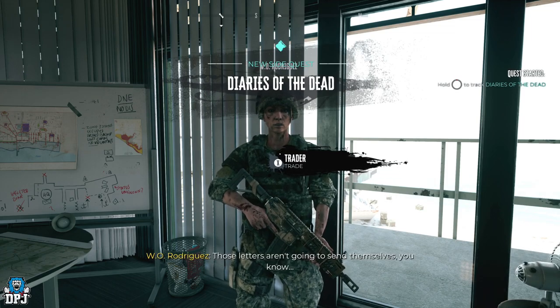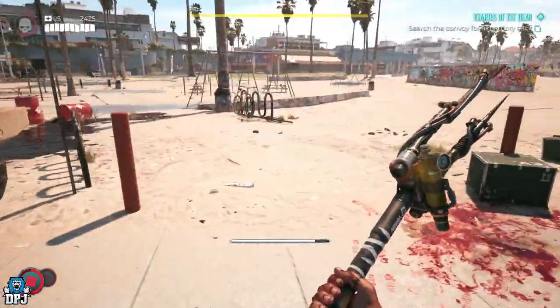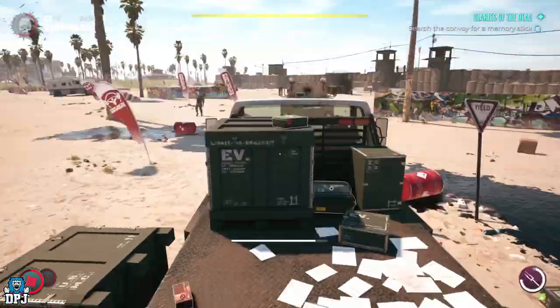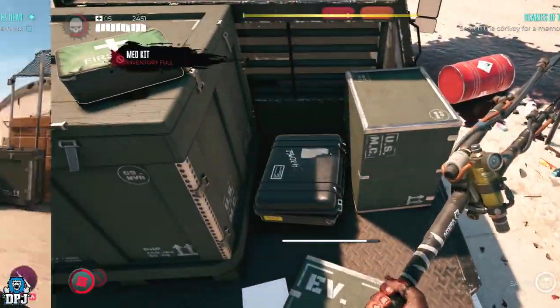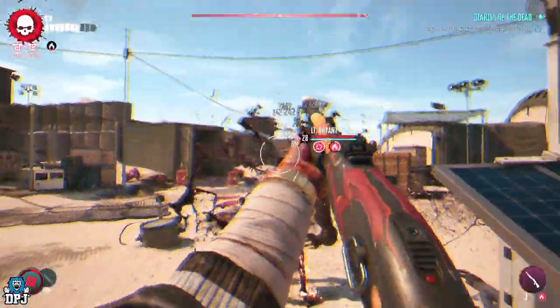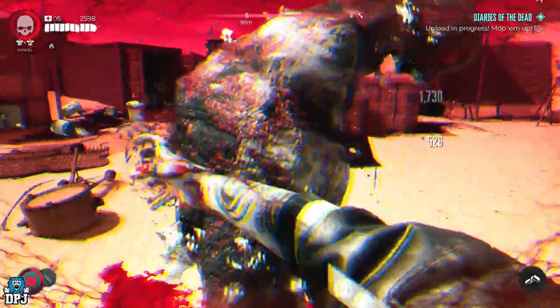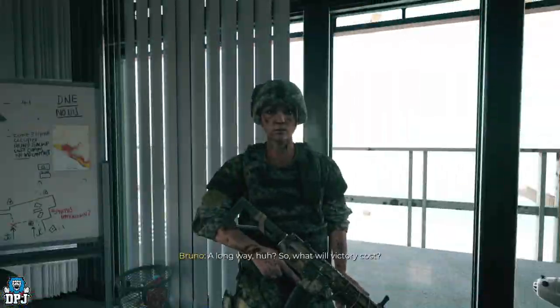This quest requires you to find a memory stick, but on your way you have to clear out enemies, locate key cards, then clear out a few more zombies. You are then required to upload files from the memory stick, and while this happens you have to clear out more waves of zombies. Eventually the upload fails and you then have to head back to Rodriguez.